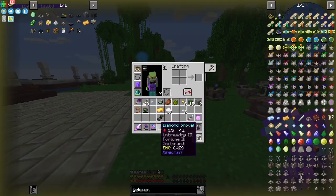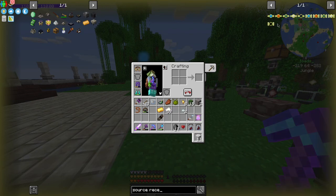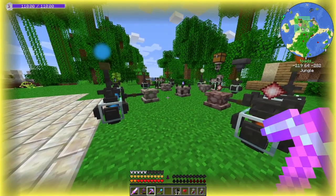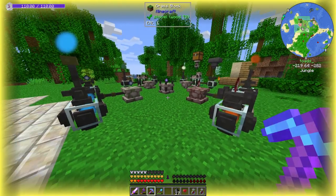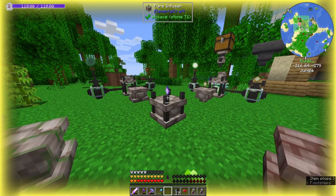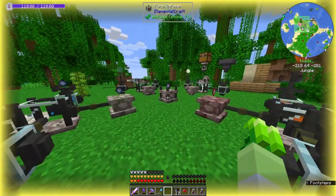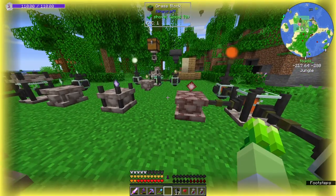Those source receptacle things — these guys right here — they do not last very long. They'll let you transport about five element sources, maybe six, but I think it's five. So the first thing you do with your very first pure gem or pure crystal that you get really should be to get that source receptacle and move all this stuff over here so you can more easily get another pure crystal to use for other stuff.